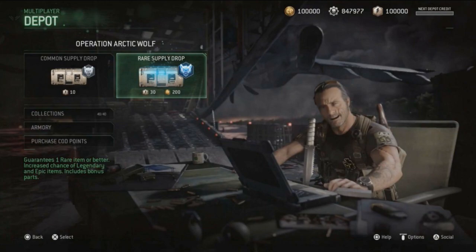Getting straight into this here guys, this is what the new black market looks like — it's called The Depot. And of course there are Supply Drops; as you can see there's a common and rare Supply Drop, and this is what they look like.